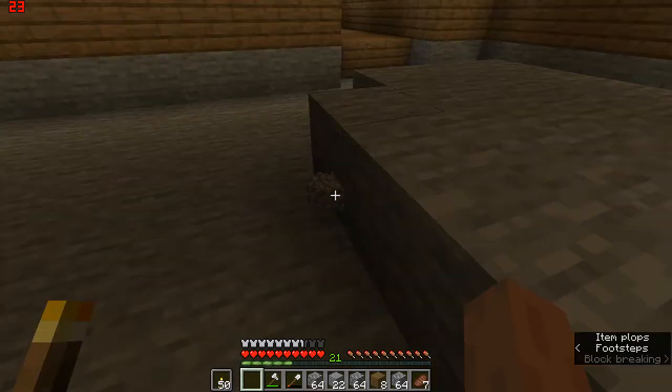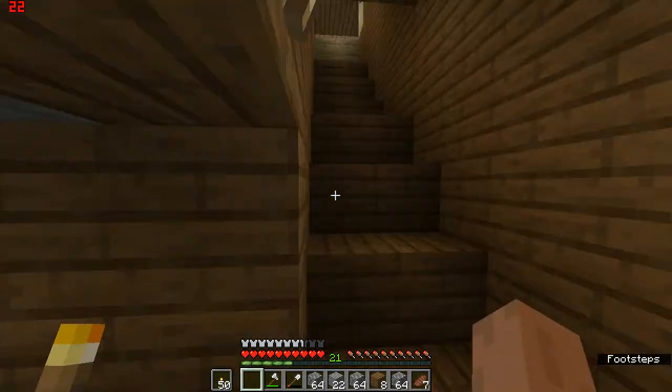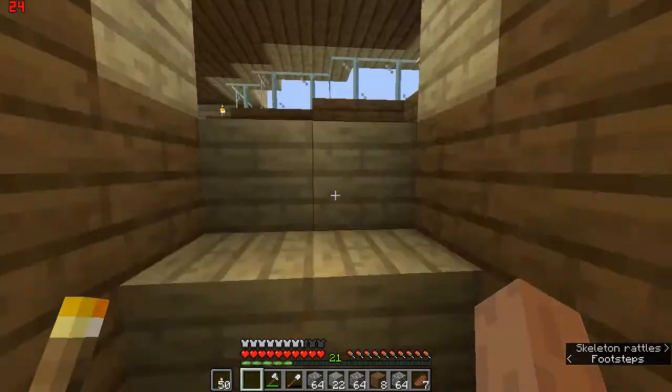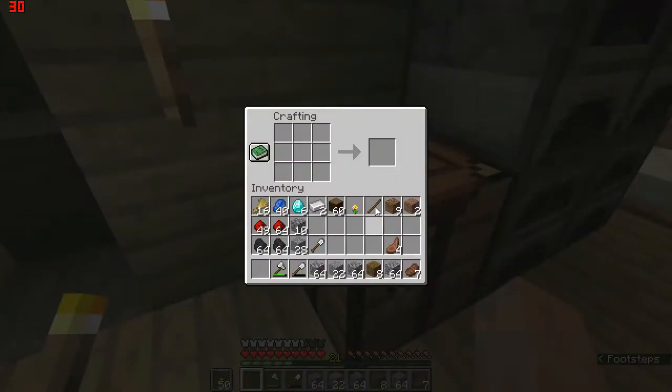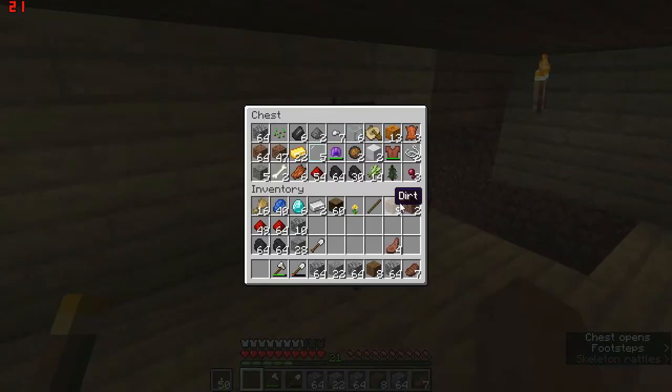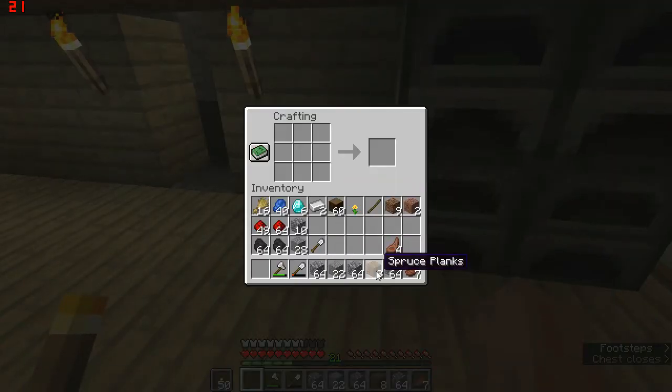Our third pickaxe broke — this is getting quite annoying. We really need to get enchantments next time. I need one more iron — do I have any spare iron? I actually don't. We'll just make a stone pickaxe for now because I don't want to use my diamonds.